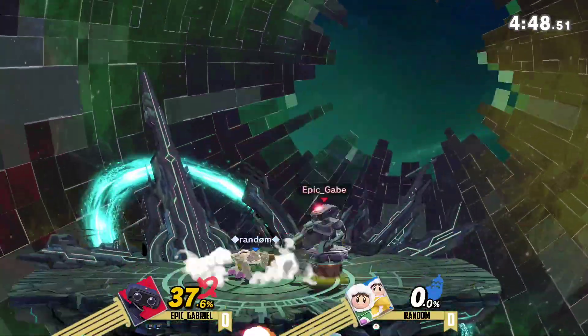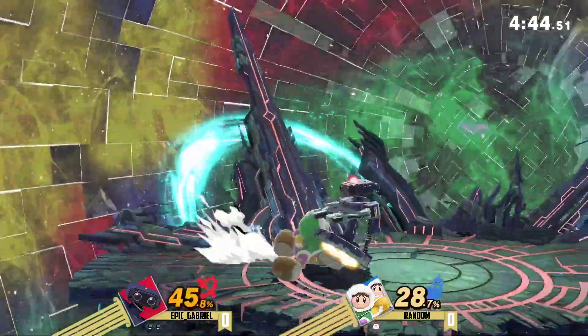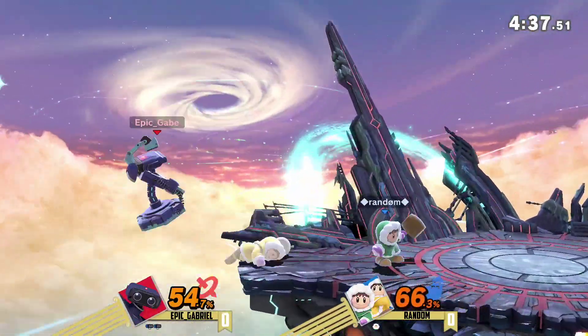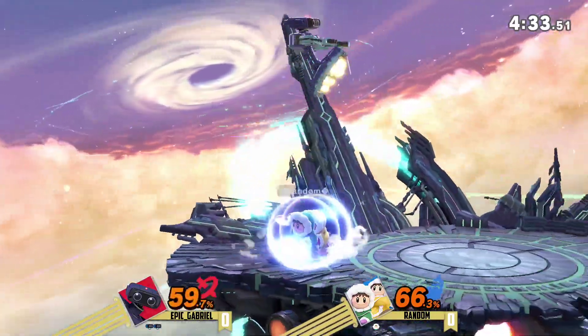That was actually a side B. You can notice if there's a little hop and Rob tilts a little bit, that's a side B. I blinked for a second and I just saw him spin and I thought it was a down smash. Spin to win — that's what Rob likes to do.